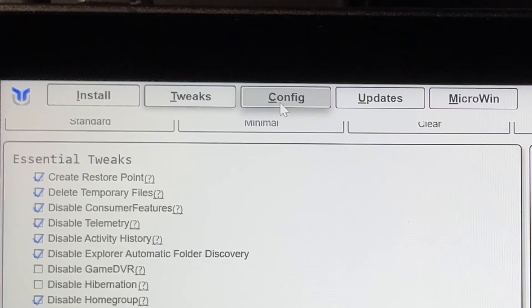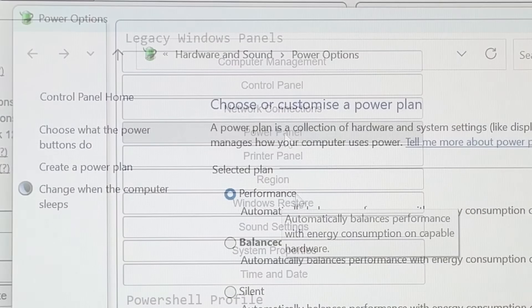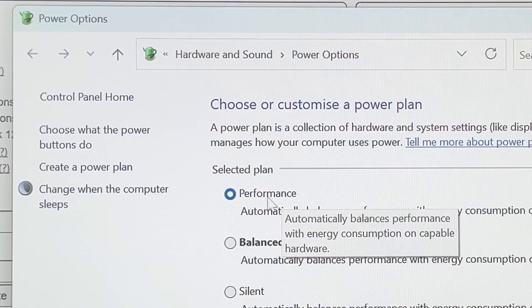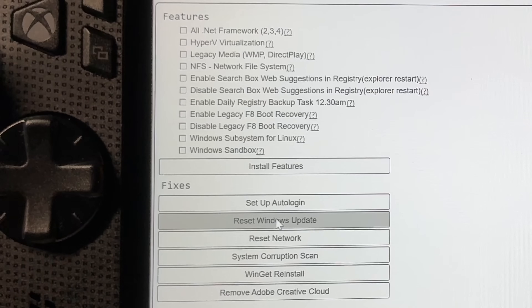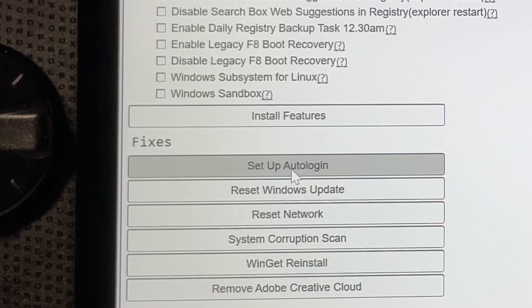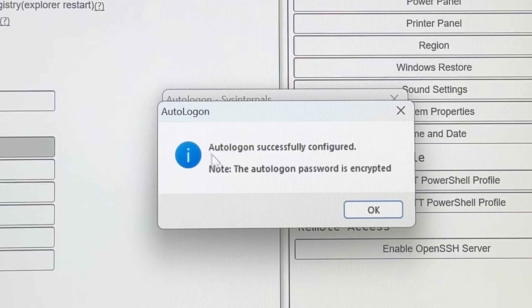For step four, head into the Config tab. On the right, I'd recommend going into the Power panel section and making sure your Ally is set to Performance for the optimum gaming experience. On the left, you can reset Windows updates, which is helpful if things get messed up. You can also click Setup Auto Login to enter your Windows password so you boot straight into Windows.